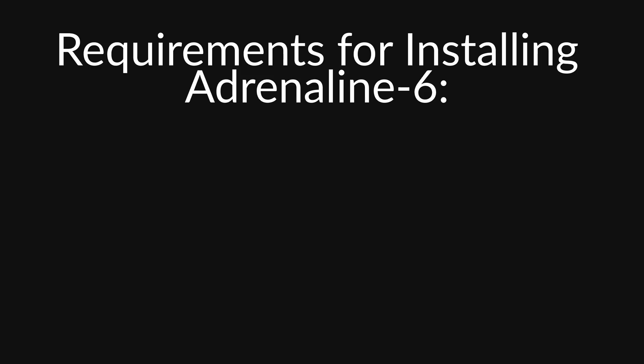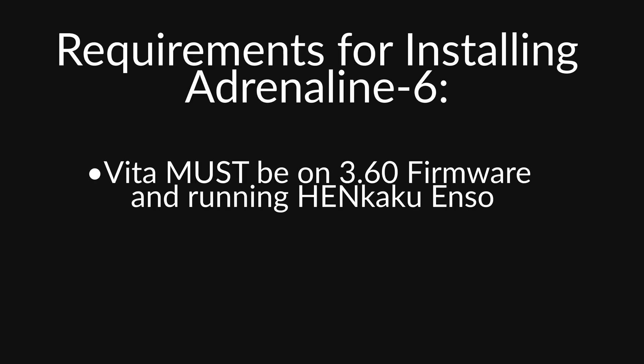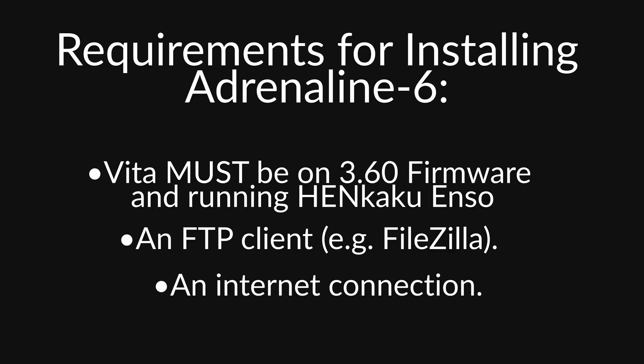Let's jump into the requirements for installing Adrenaline-6 on your PlayStation Vita. First, the Vita must be running firmware 3.60 with HENkaku Enso — if you're on 3.61 or above, you'll need to buy a Vita that has 3.60 since there is no way to downgrade. Second, we need an FTP client such as FileZilla, which is free — I'll leave a download link in the description. And last, we need an active internet connection for both the Vita and the PC.